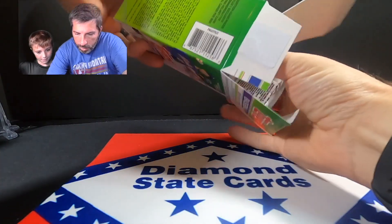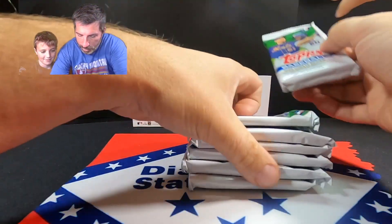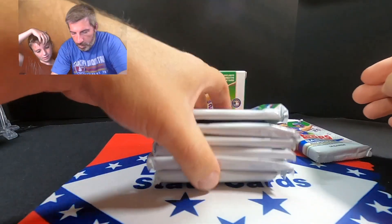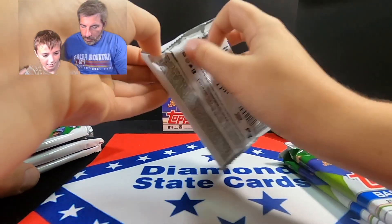These packs are pretty stuffed. Here's the batting helmet card — I'll put that off to the side. You can have the batting helmet one. Seven packs, so I'll take three and you go first — let's see what you can find.